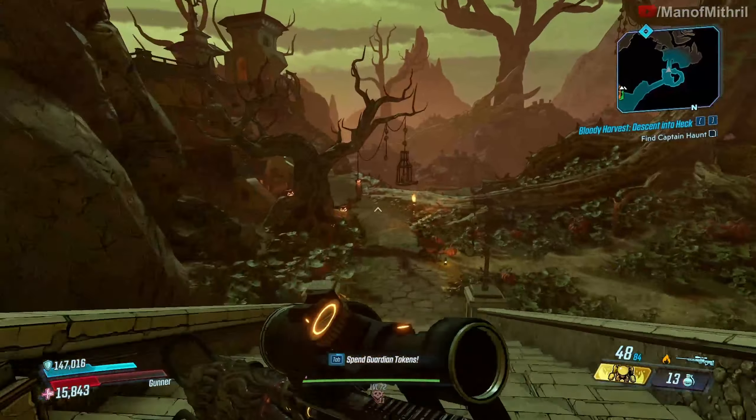Let's see if this one is better. The Fear Monger is a legendary Hyperion shotgun — it's got the alien barrel with all the eyes. Look at its skin, it's got ghosts on it and they're moving. It's pretty cool, I do like the skin.